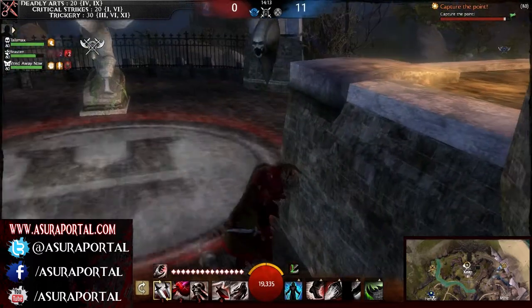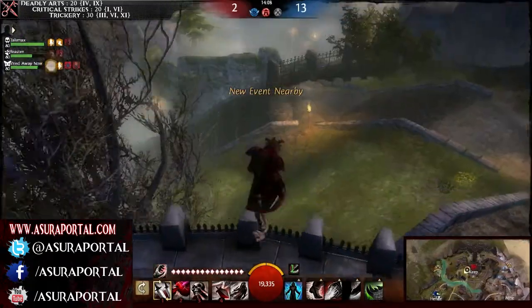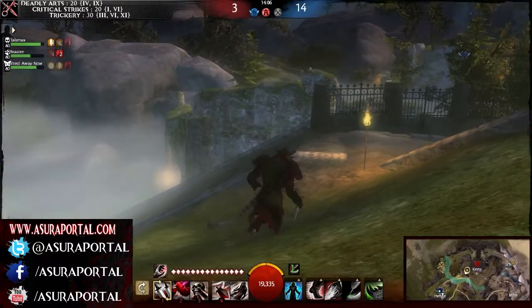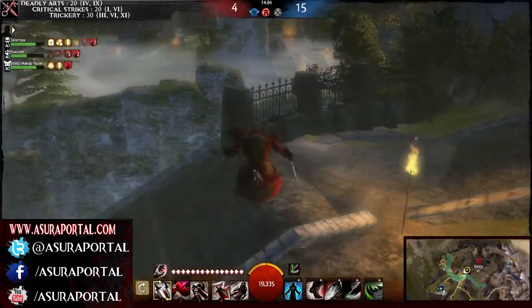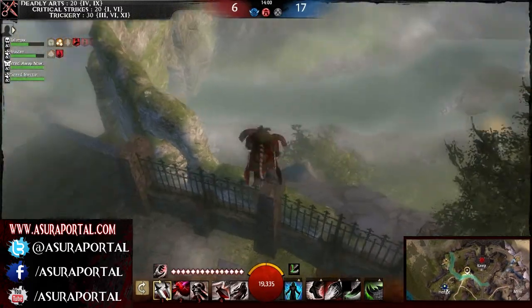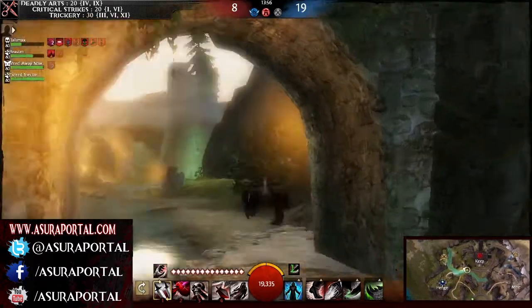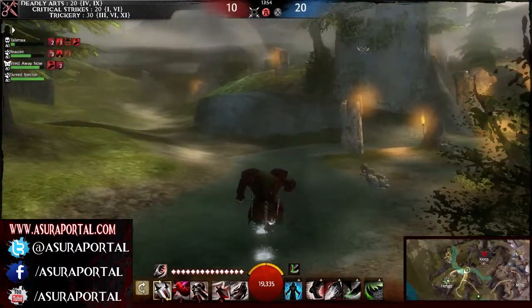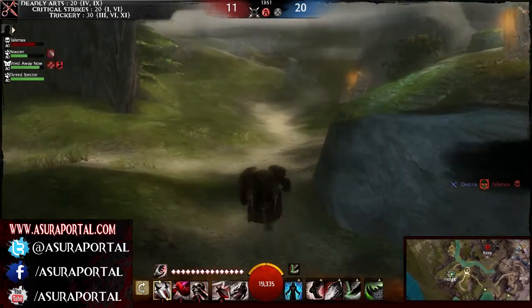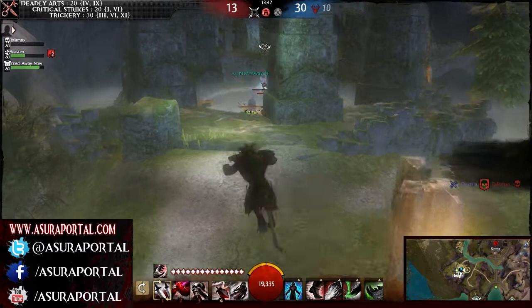There are no projectiles that can actually target you here. You cannot be targeted with any type of weapon fire unless they go around that stone. I hope ArenaNet fixes it so I can jump past there — that is kind of annoying. But beta is beta. I'm sure that will probably get fixed, or it's there as a little deterrence against exploiting.